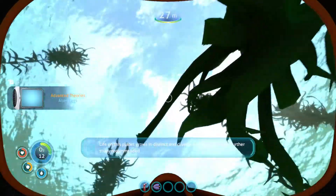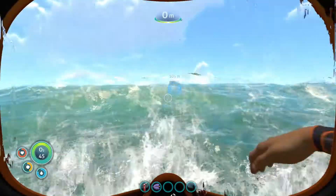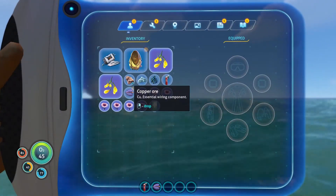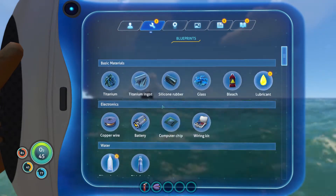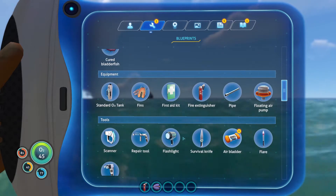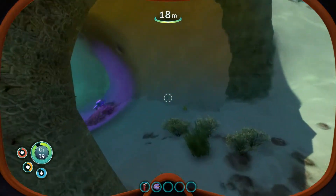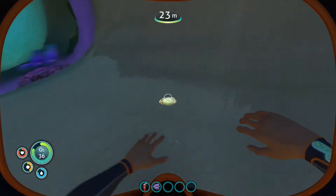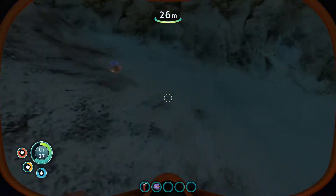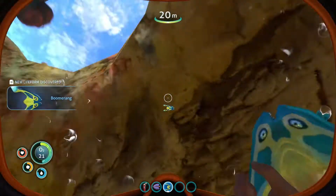Alien life forms may have unexpected applications. Utilizing alien resources is a proven survival strategy. Life on this planet grows in unusually distinct and diverse ecological biomes — further study recommended. Creature egg. I need the repair tool and I need silver and copper. I think that's from here. I'll just pick them up.